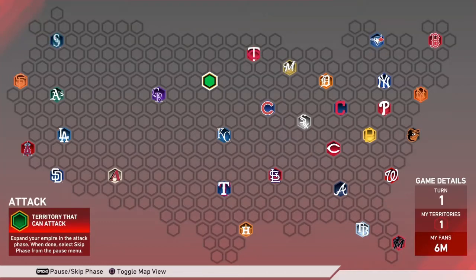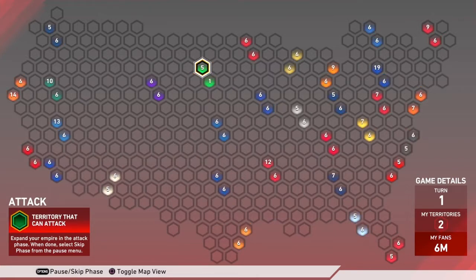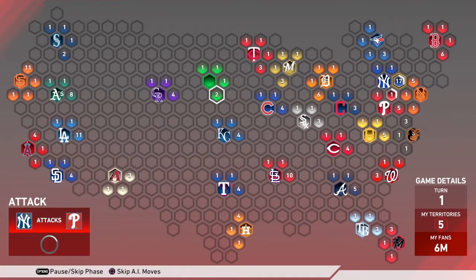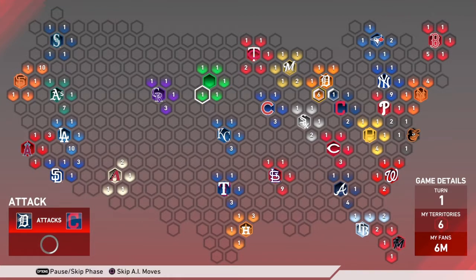What's up guys, it's MPRaptor. Today I'm going to show you how to beat conquest mode in MLB The Show 19 fast and easy. You start out in the attack phase. In the attack phase you're basically going to want to attack 5 hexagons around your main stronghold to start out.